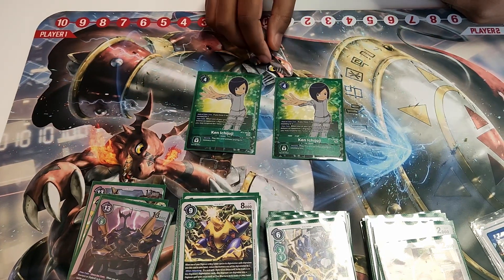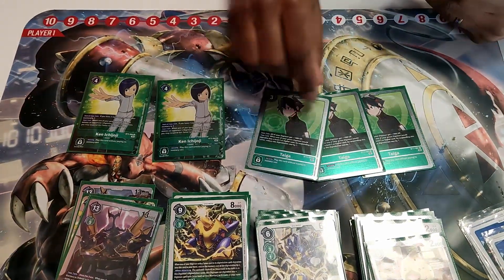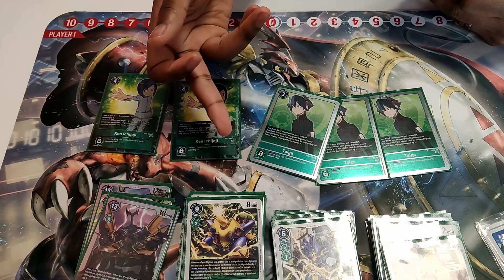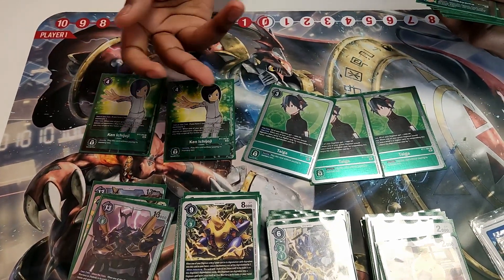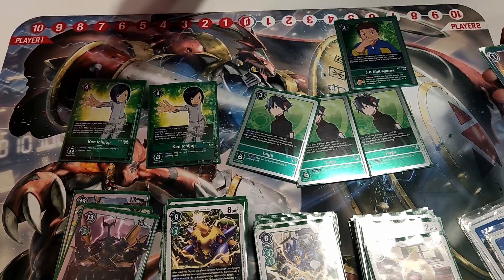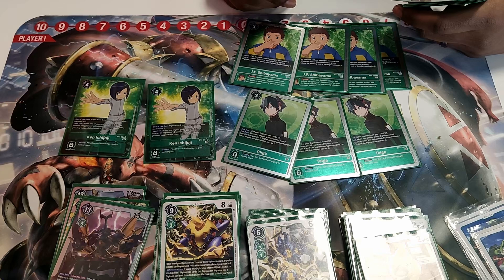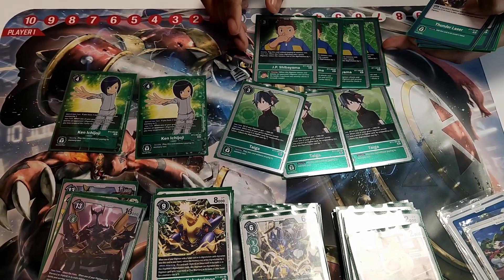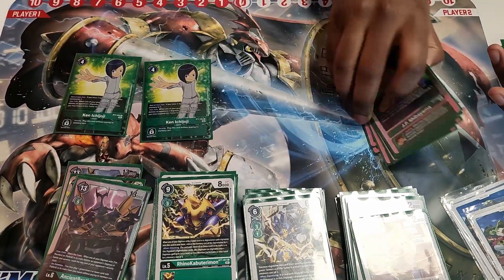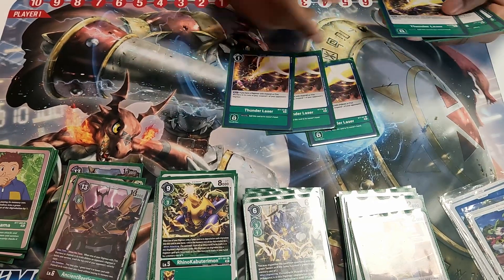Two Ken Ichijoji's gain memory back and are your memory setup. Your main tamers are three Tiger — they reduce the cost of a level five to six digivolution by one, making your five-cost less clunky. Rhino becomes zero-cost if going over a tamer stack, and digivolution when attacking costs two or fewer depending on how many you have. It also makes all your Digimon bigger by one, which occasionally matters, but mostly you're going over your JPs as often as possible. Even with only ten plus two Bokomon, the JPs function as extra rookies, giving piercing, and the one-cost digivolution means gaining memory off Bokomon — very silly.